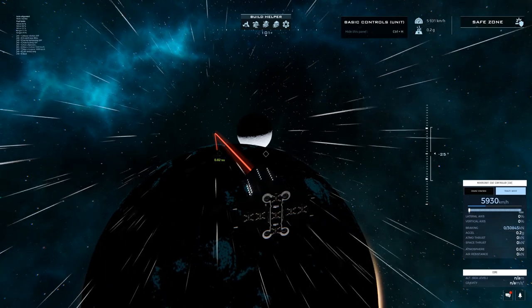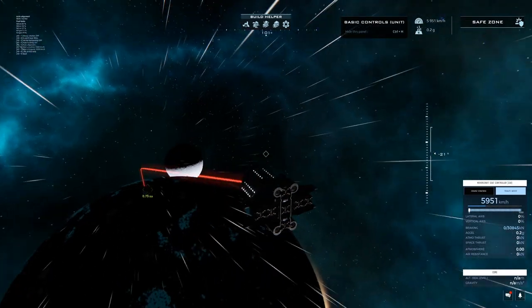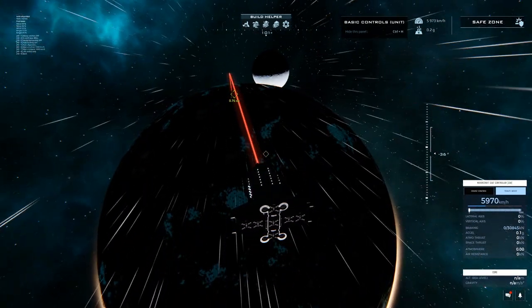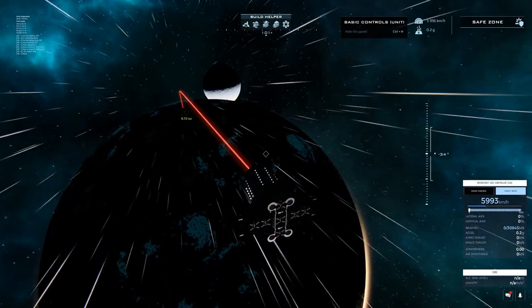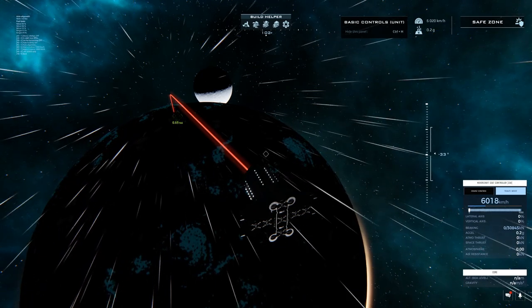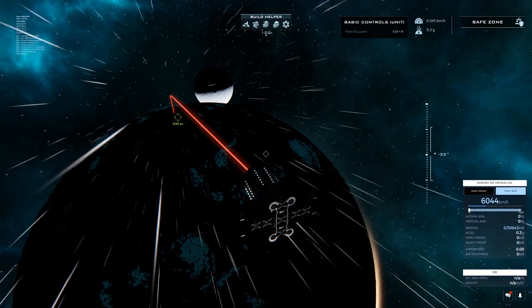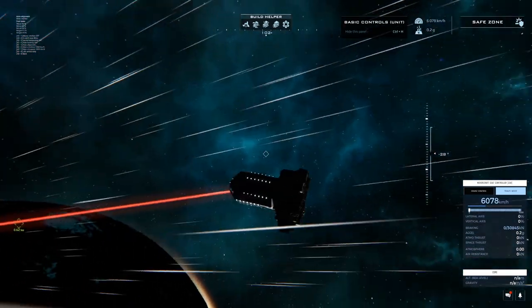Hey everyone, welcome back. I'm just going to do a quick tip here about entering the atmosphere. We're coming up on the sanctuary moon here. The atmosphere is around 4,500 meters. When we're getting close to that altitude, we want to be at around 1,000 kilometers an hour. You typically don't want to enter the atmosphere much faster than that.